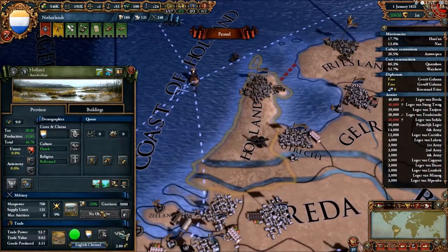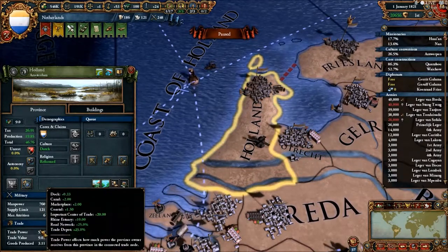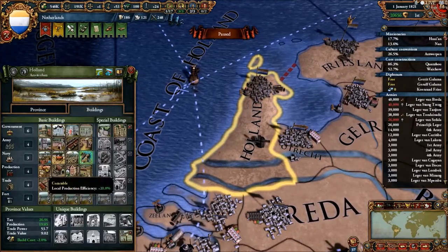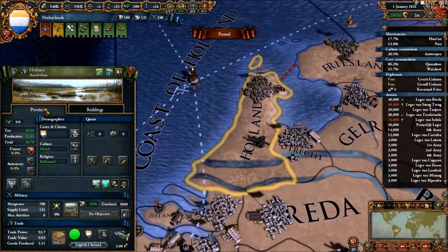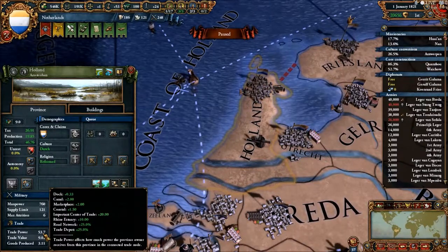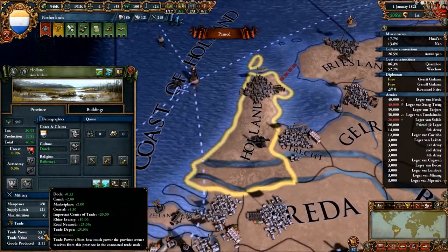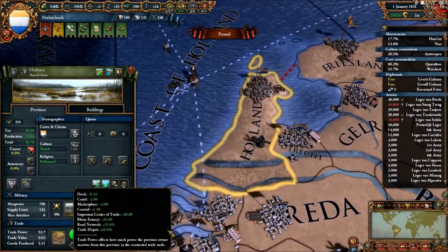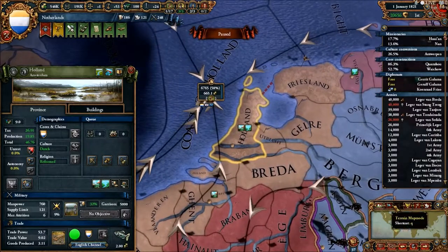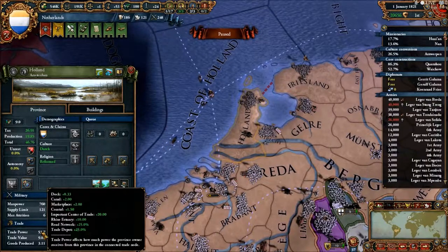You can look at trade at the bottom of any province's panel. If you hover over trade power, you can see the buildings contributing — I have a dock which gives plus 0.33 trade power, a canal giving plus 2, a marketplace giving plus 2. All coastal provinces get plus 1.5 trade power, and then there's this huge 'important center of trade' bonus — Europa Universalis' way of marking important provinces that get bonuses to their trade value, making them worth more for a strong trade node.